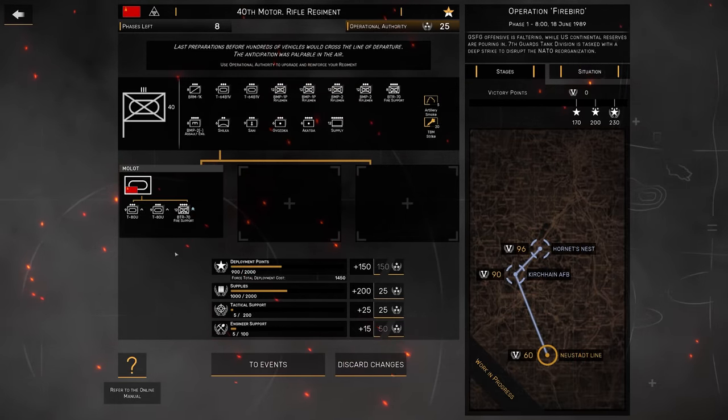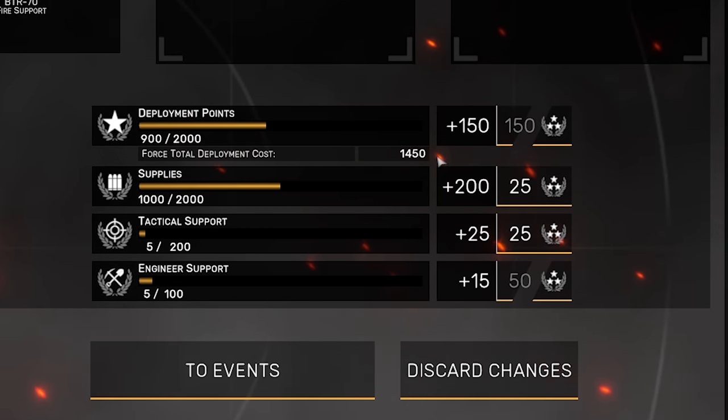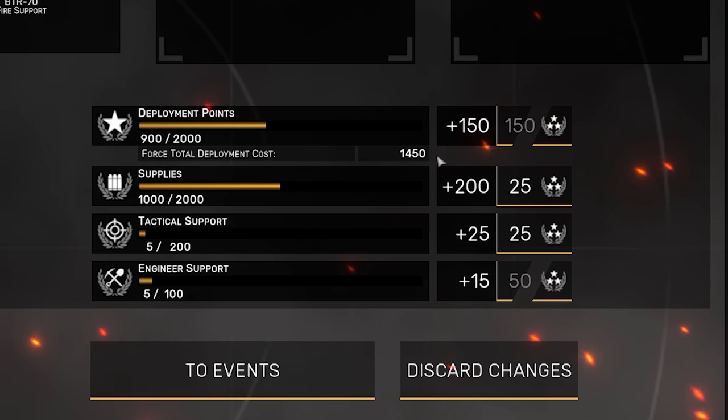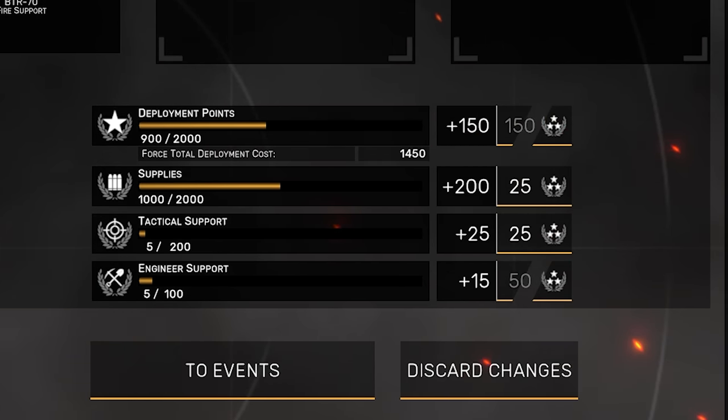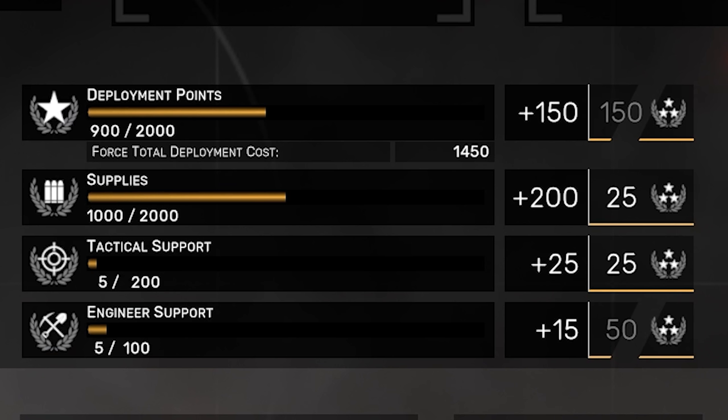Below the task force selection we have four important point bars, each upgradeable using OA points — though you'll learn soon enough that you have too many things to spend money on and not enough of it. Deployment points represent the total cost of platoons you can field at the same time; each unit costs points to call in, with some being more expensive than others. Buying reinforcing task forces raises the force's total deployment cost, showing how much you need to upgrade to get all your units out at once.